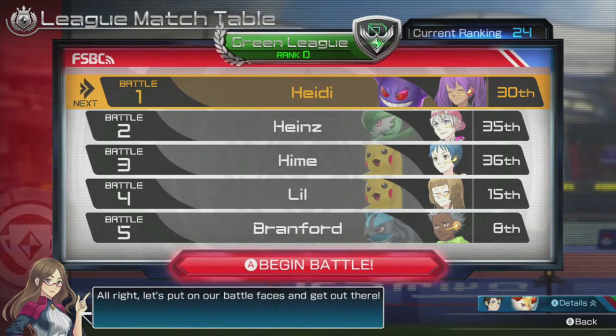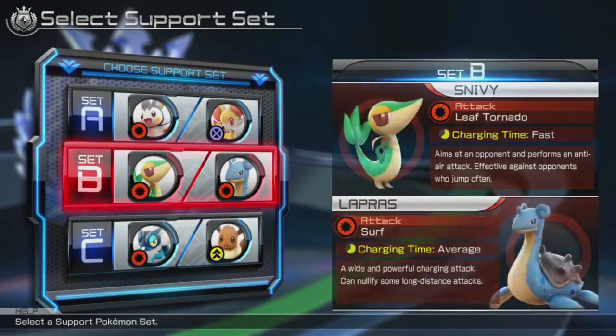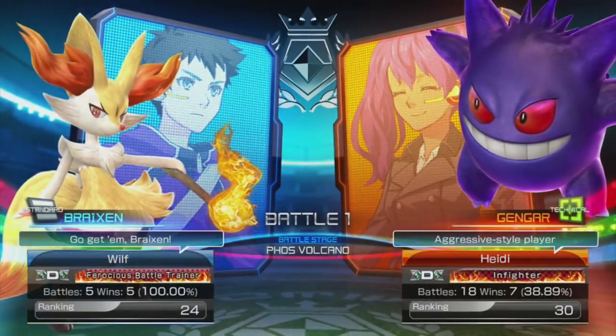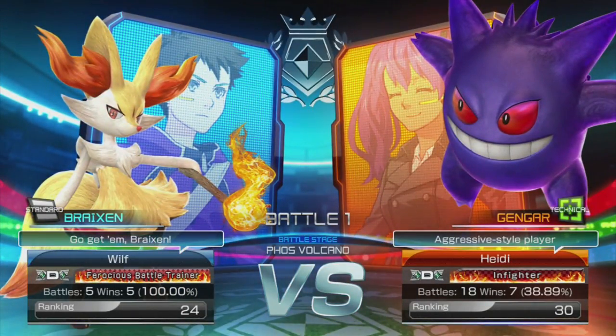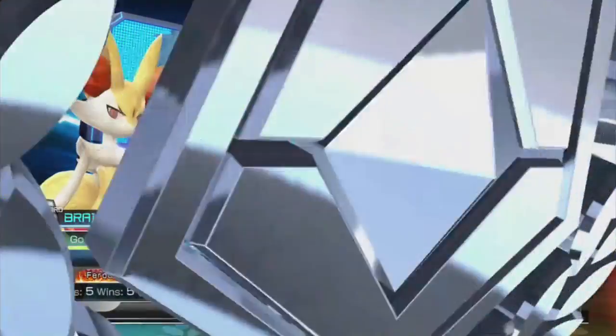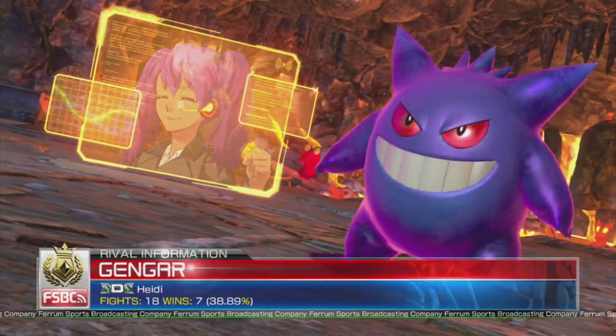Our last battle is with 8th place — well, first we'll be 30th, so that's fine. Should be alright. We'll go set C, as we always do. And we're up against Gengar — aggressive style fighter. See how we do in the volcano again, the Foss volcano.